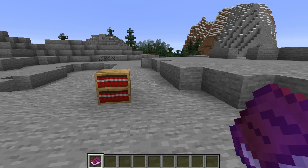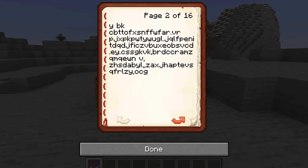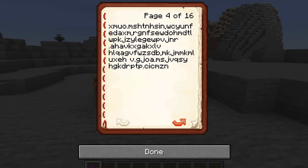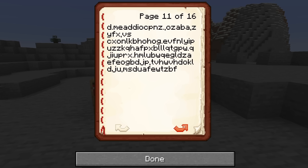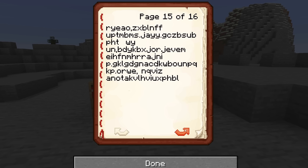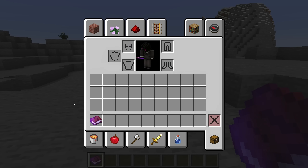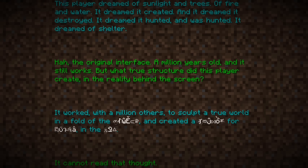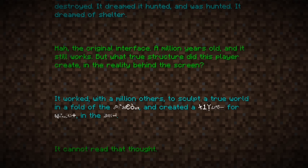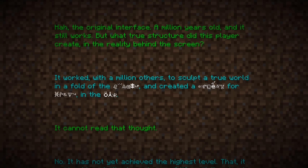Opening one reveals that there are sixteen pages of gibberish text. Much like the title, this changes depending on the bookshelf. We can't yet tell if this is pure randomness or if there is some sort of hidden meaning. Perhaps examining the author of this book will provide more information. But the mystery has deepened further: the author's name has been replaced with a sequence of chaotic, rapidly shifting symbols. In vanilla, text like this is only found in one other place — the obscured words written by the narrators of the end poem.